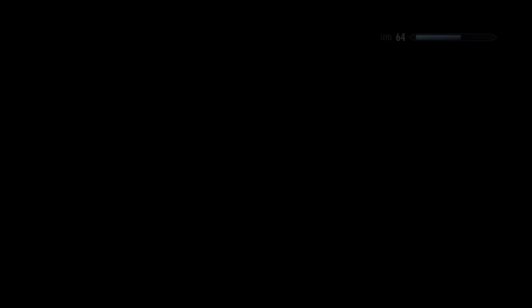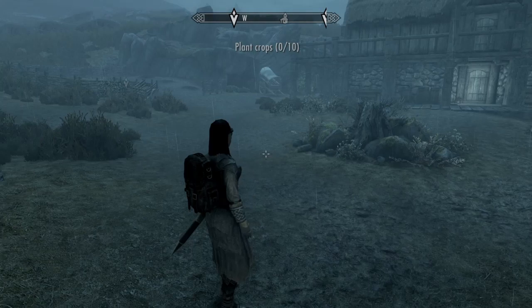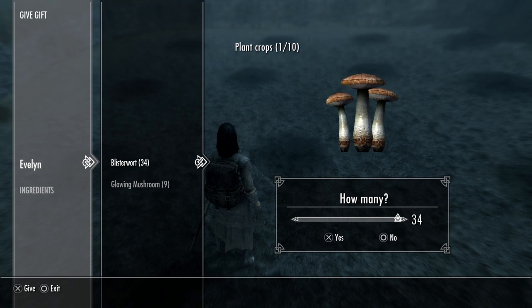You can hire a steward, you can hire farmhands, you can do a whole lot. I'm going to go ahead and show you guys how the mechanics work here just in case you haven't ever seen it. I'm going to go ahead and plant some glowing mushroom and blister wart. You're going to want to plant five of each if you're going to do this to get sniffing potions — just plant five of each.